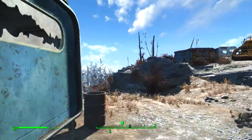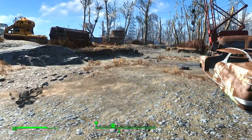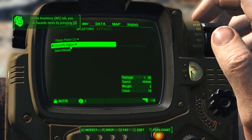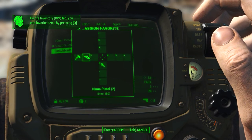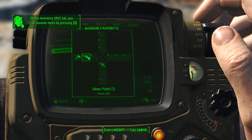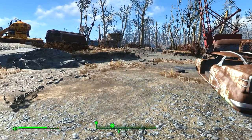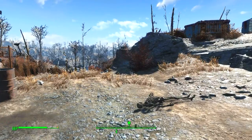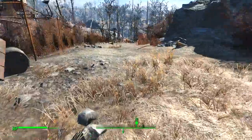Let me see something real quick before I continue. Pip-Boy time. Switchblade — where do I want to put that? Put it in three. Okay, I'm going to use my gun. Make sure that's selected. Because you never know.